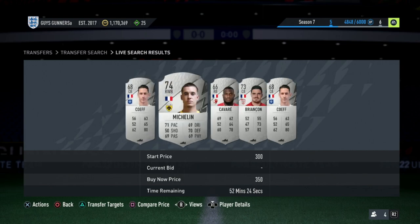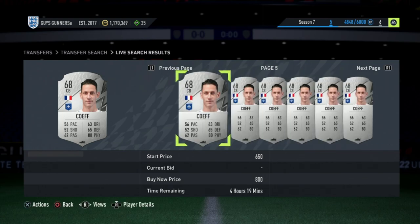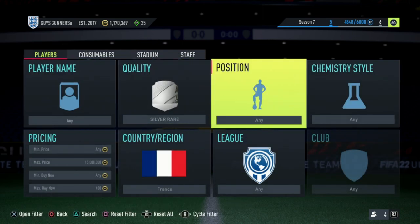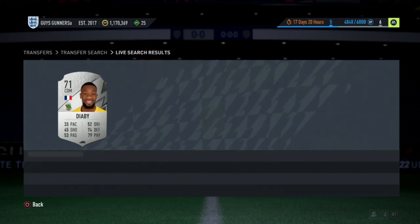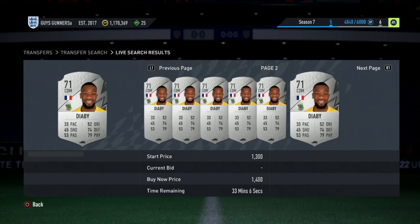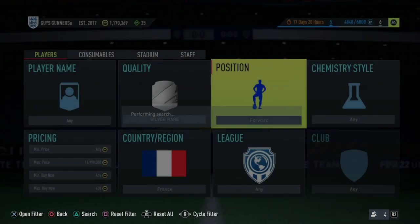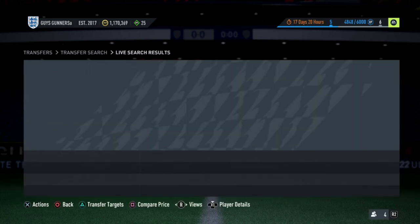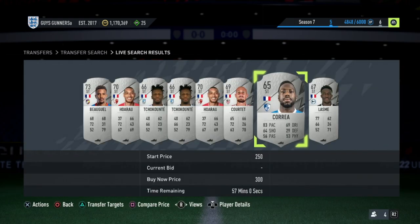Search the market and look for cards that are listed on undercut. Go straight to the ones recently listed. This Coeth here is listed at 400 coins — we find his cheapest buy now on the market, but if it's also only 400 coins that isn't a deal. If there's no deal, simply switch to the next position — midfielder, for example. Check those recently listed cards, such as this DRB at 400 coins. If his minimum buy now is only 500 coins, that's not a deal either. Move on to attacker — the key is to go through this as quickly as possible and not hang around if cards aren't deals.